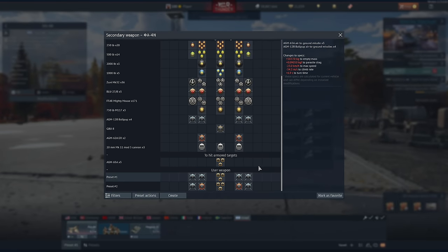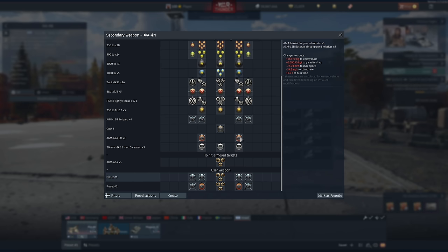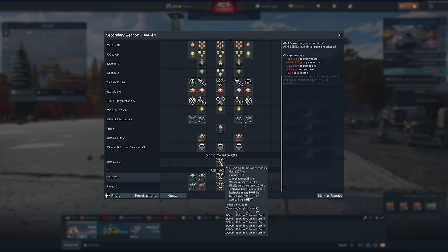Our presets for this thing are fully customizable, meaning you can just chuck on whatever you want. You can even have 20 presets with different things. You have a mixture of air-to-air missiles, dumb bombs, napalm, rockets. We've got the bullpups, of course, some Walleye guided bombs — but why wouldn't you take the mavericks?